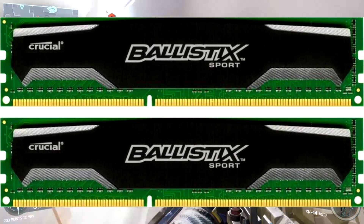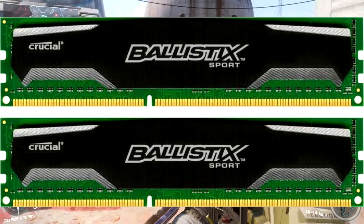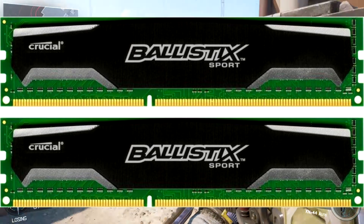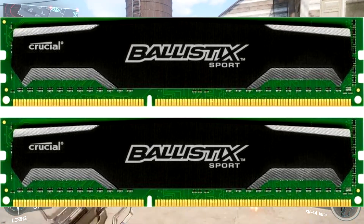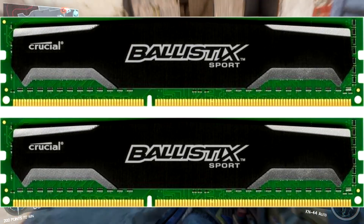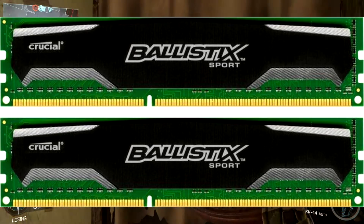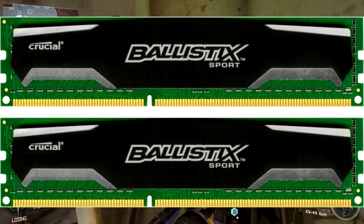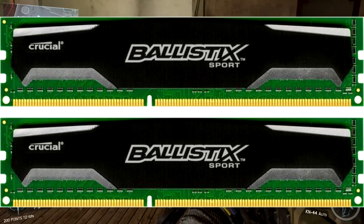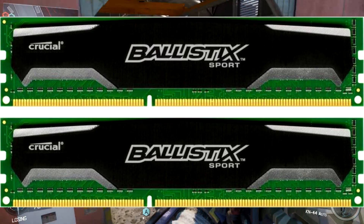Now we're at RAM. This was actually in my top 5 budget RAM picks. It is Crucial Ballistix 8GB kit — a lot of people have heard of it. It's DDR3 clocked at 1600MHz and is 240-pin. For $40, this is actually a very good RAM. You could get 16GB or as much as you want, but 8GB is pretty much all you need since games are running at a minimum of around 6GB. So an extra 2GB wouldn't hurt and it'd be perfect for gaming, but for editing I would not recommend it.